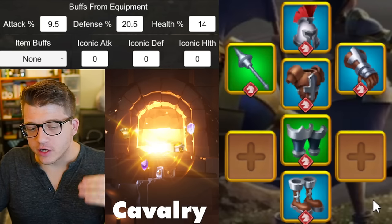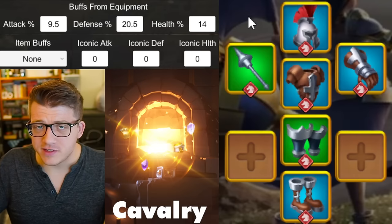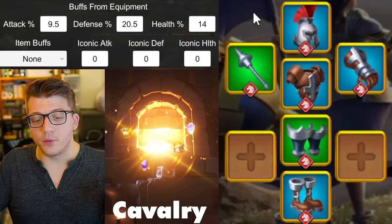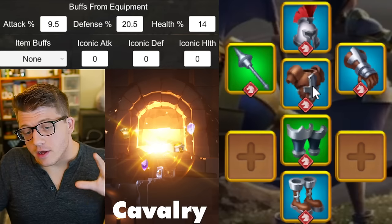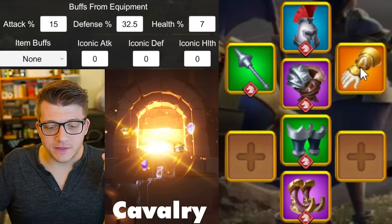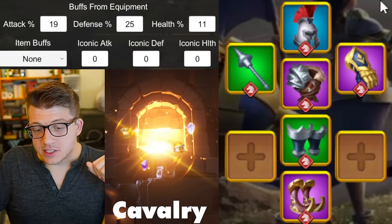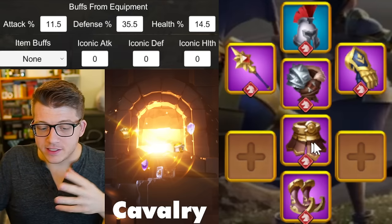Next we move on to cavalry. This is the starting point: you have the two-piece Vanguard set giving 2% cavalry attack, and the halberd gives a ton of tanky stats — defense and health — which is beautiful. The total stat breakdown is quite high for having two greens and four blues. This is the starting point for cav and it's a very low bar for entry — probably the easiest set to build for beginners. From there, eventually you replace the chest with a talented purple chest piece, purple boots with talent, and purple gloves with talent.